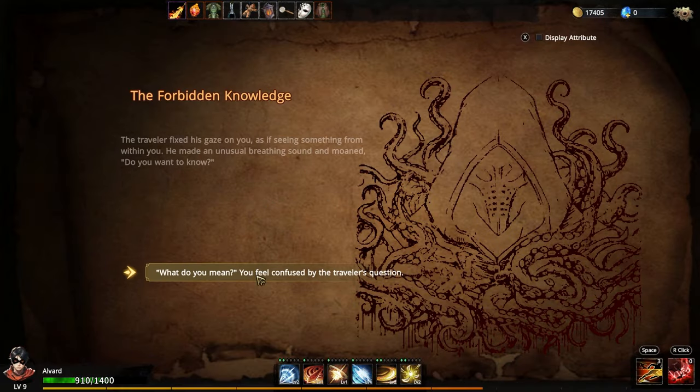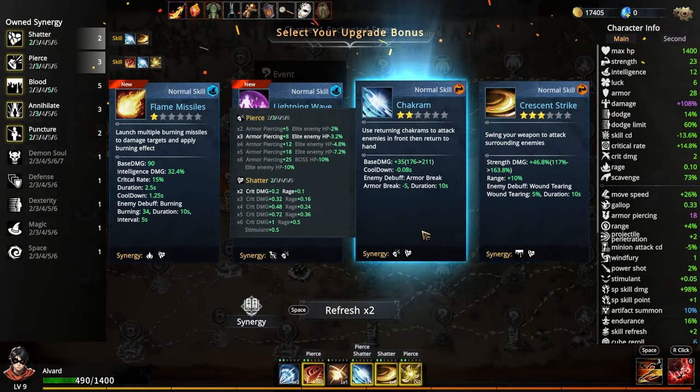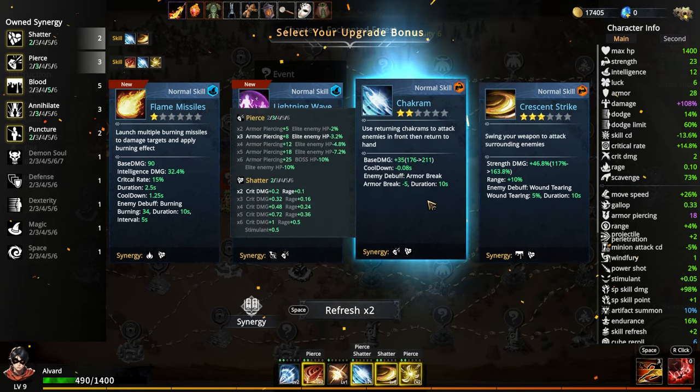Another one — Forbidden Knowledge. So pretty much you can level up a skill, you know? It does cost your life. You can do it depending on how many intelligent things — intelligent status — you have.